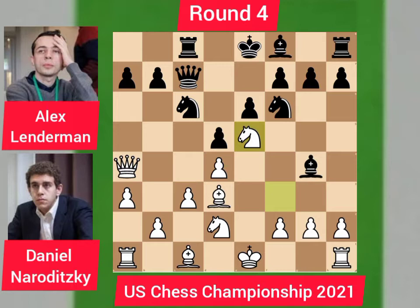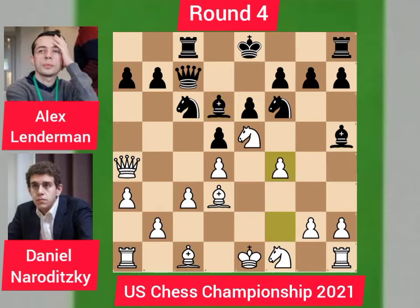So bishop goes to h5, knight goes to f1 with the possibility of moving to g3 to eliminate the bishop. Bishop moves to d6 trying to eliminate the knight. Daniel just pushes his pawn to f4 to support the knight. Bishop goes to g6 offering an exchange of bishop, but Daniel is not interested in the bishop trade.